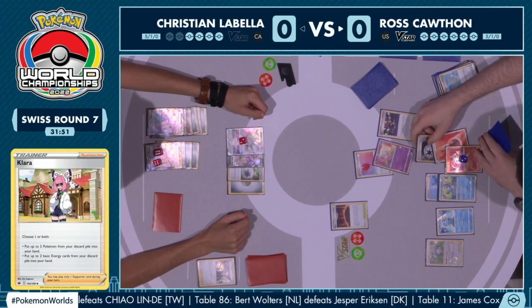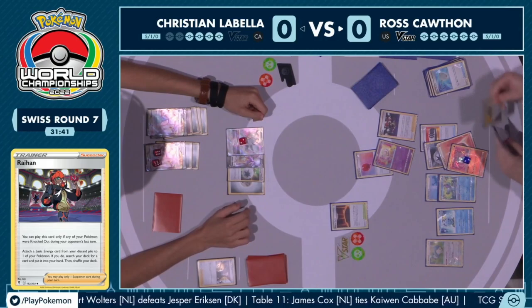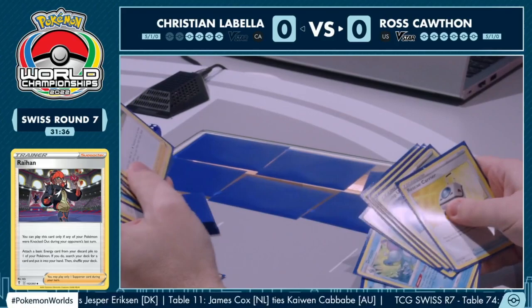There is the Twin Energy, and a Choice Belt is in hand already. It hurts to use one just to knock out the Arceus — you'd love to save it for the Duraludon — but you need to get this knockout. You can't just sit here and keep letting your opponent take prize cards.